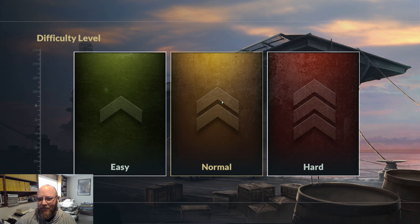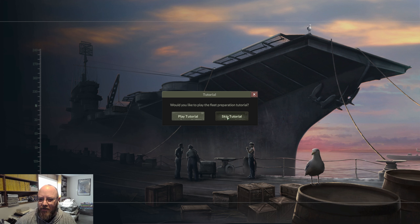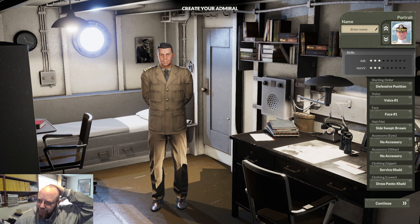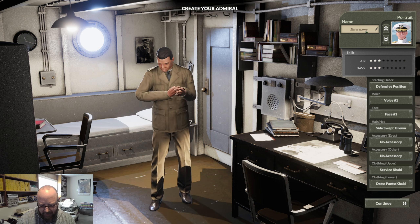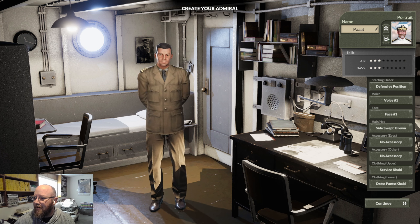I've been playing it for a few days. It's kind of interesting. I want to do the campaign — there are some guys out there doing the sandbox mode, which I'm not really a fan of. But the campaign has some historical missions in it, so it's a good opportunity to learn a little bit about carrier operations and also learn a little bit about the war. First things first, we've got to make ourselves a little admiral here who's going to flap his arms around furiously on the carrier deck.